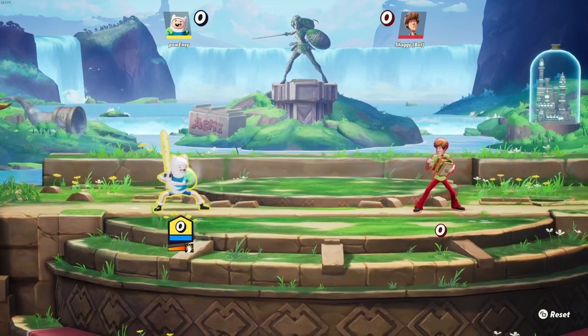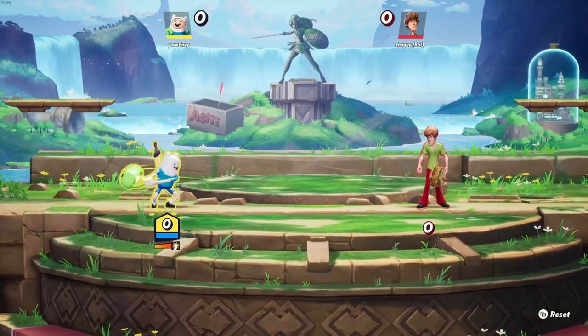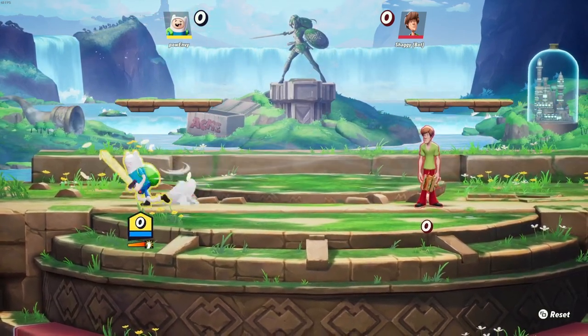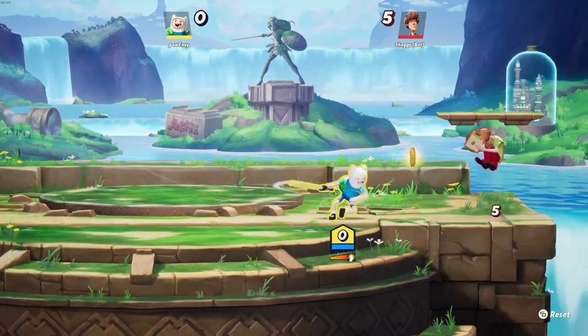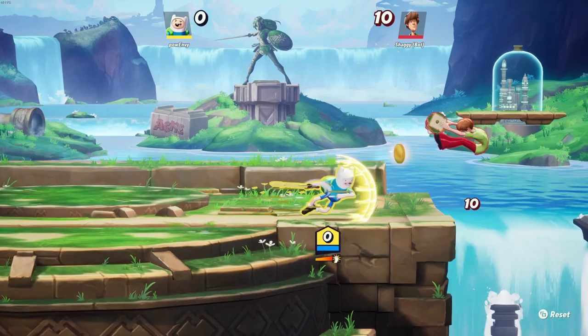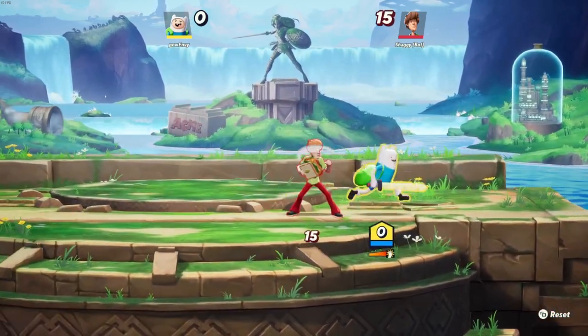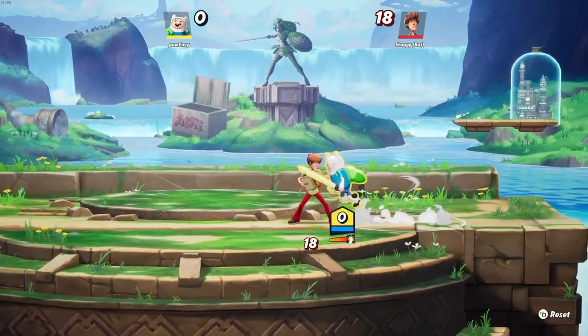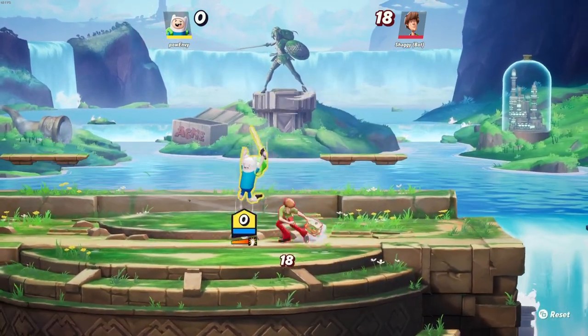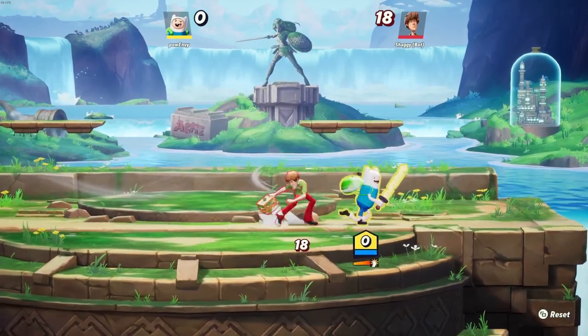Next up we have our triangle or Y attacks — these are the heavies. Down is going to be the shopping. To the side is a charge that will block projectiles, and you can also do it twice very quickly. Really good attack — really good for mixing it up if you've got attack decay or if you're up against someone who throws projectiles like Batman or LeBron James.